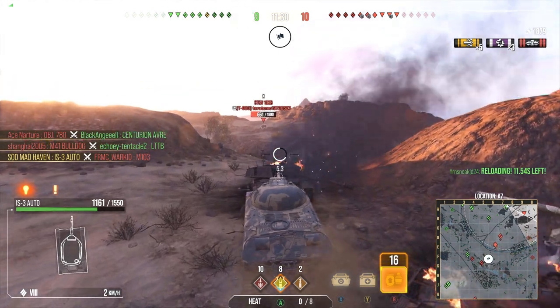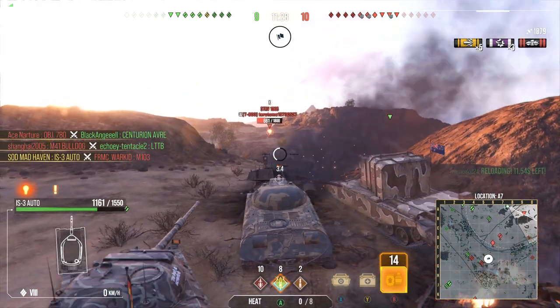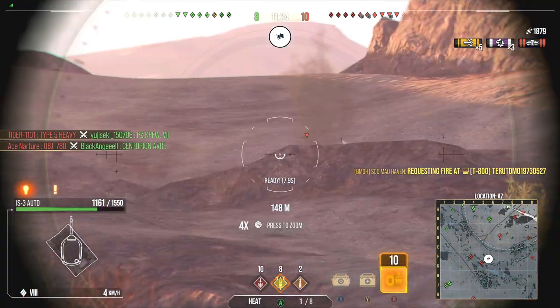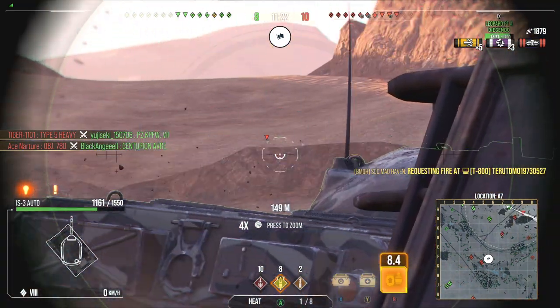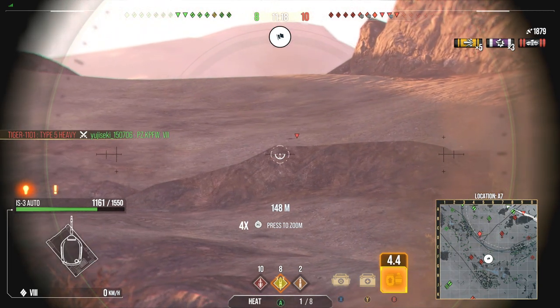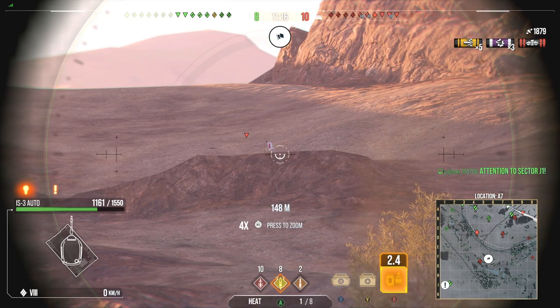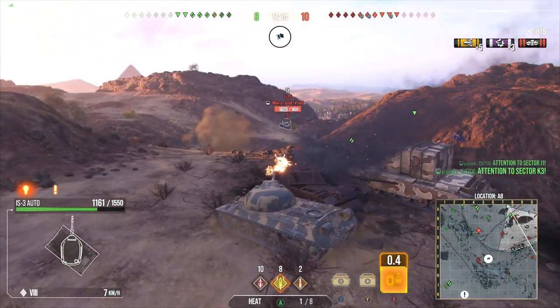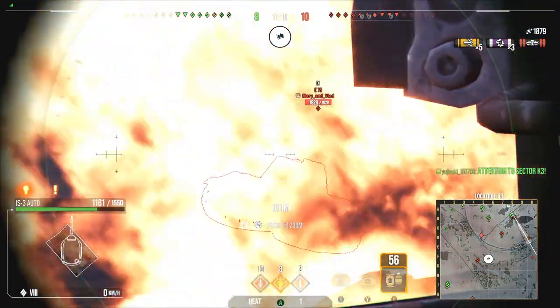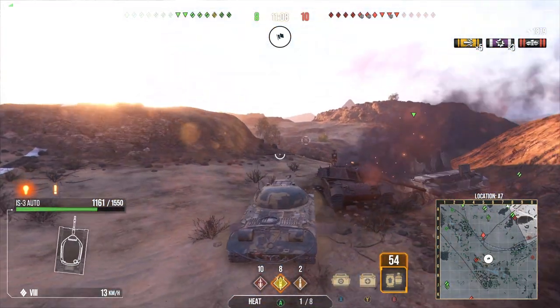Also, when fighting Strv 103Bs, it's always best to load the heat round against those. Because with AP and APCR, depending on the caliber of the gun, you are going to auto-bounce. But with heat you aim for the lower plate and should be able to pen. Let's see if he's willing to pull out — I really don't want to pull in, but I might have to. It's an E-75 — we don't have that kind of depression to pull on him.